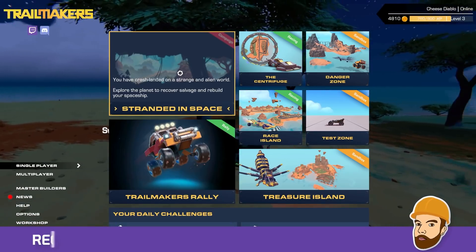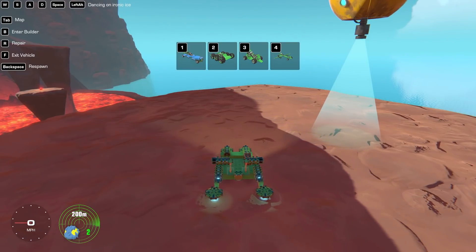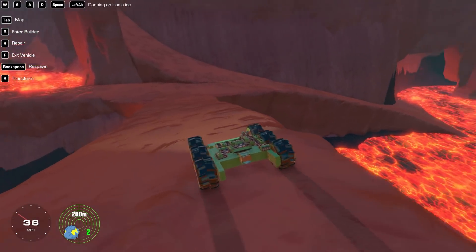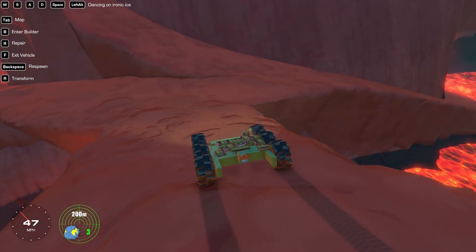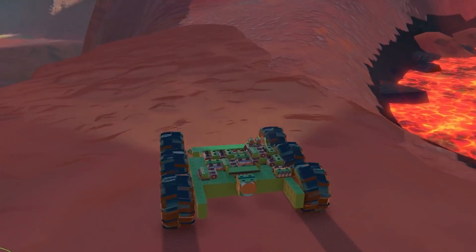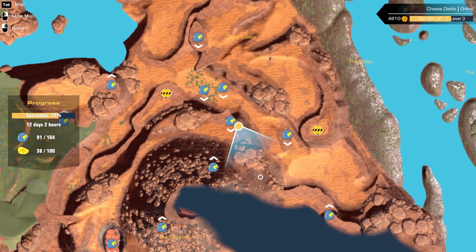We're still stranded in space, but I thought we'd head on over to the old volcano sort of area, because apparently there's loads of like flying stuff so we can get into the air. Let's swap to something with wheels — I think number two. This is like a slow thing, but it can get up steep hills pretty well. I want to head that way, to the top.